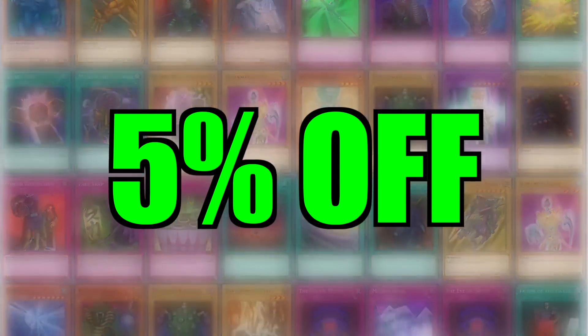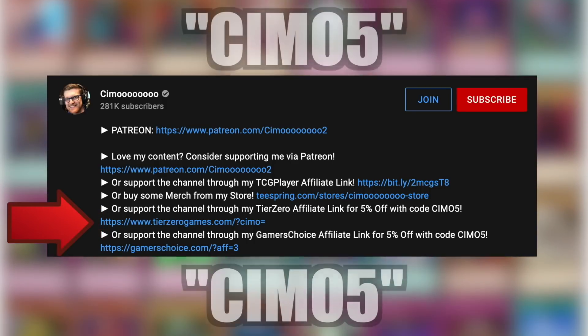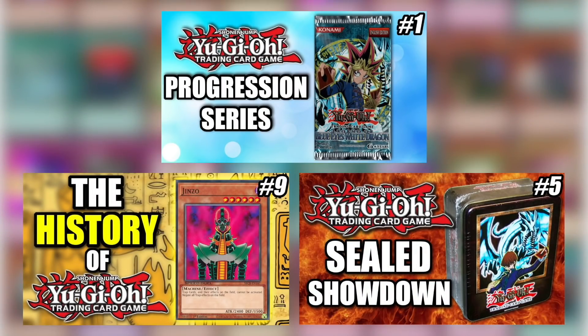If you want 5% off any singles or sealed product, click the affiliate links in the description and use code CEMO5. Clicking the TCGPlayer affiliate link before you shop helps support us to provide you with more amazing content.